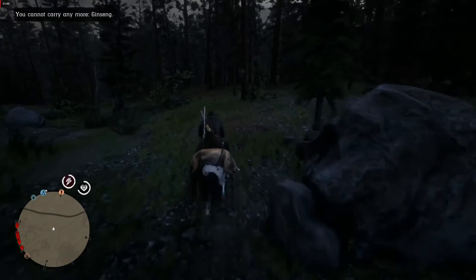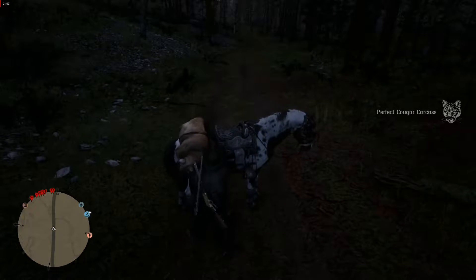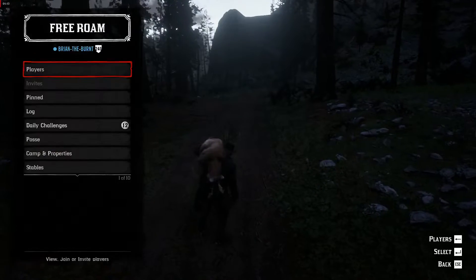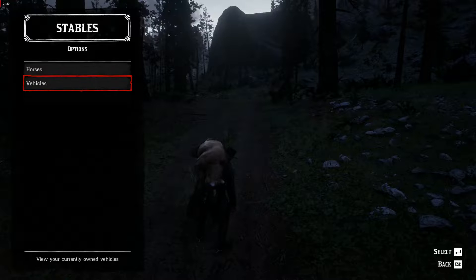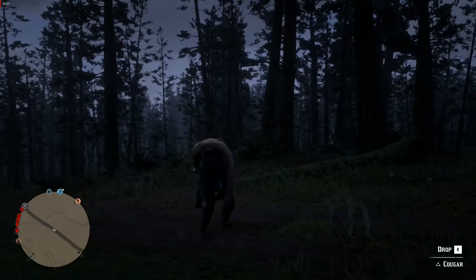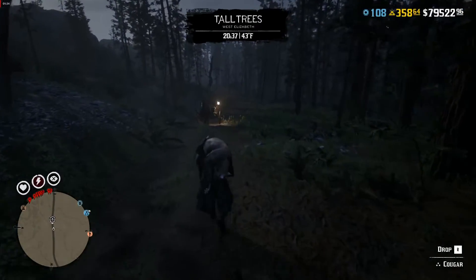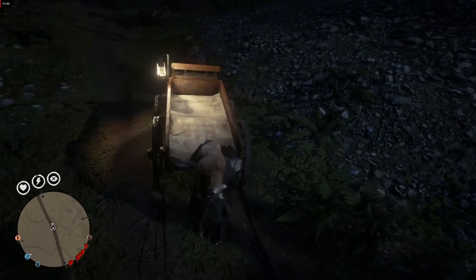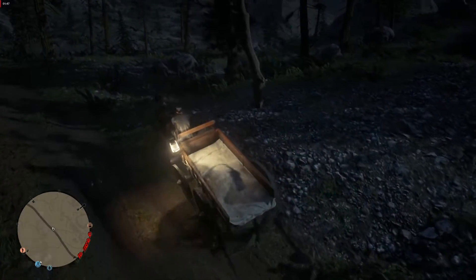Head out to the road and get the hunting wagon because we're going to get far more than one cougar out of this. Grab it off the horse. Here's a bonus tip: the direction you're looking away from is where your hunting wagon is going to come from. So looking west here and calling it means when it comes in, it'll come in behind me and already be pointed the way I want to drive. Store the cougar up and jump on to get the hunting wagon in position.